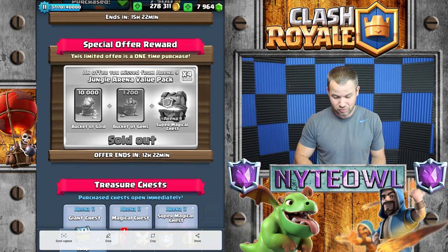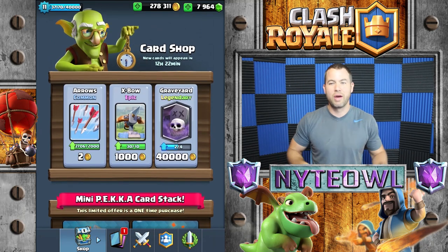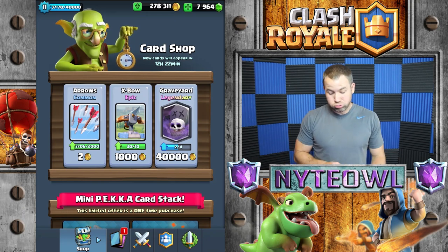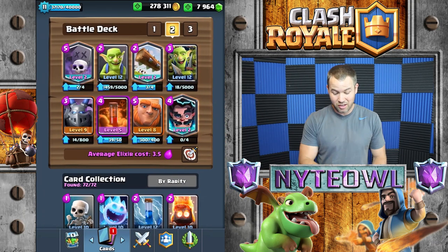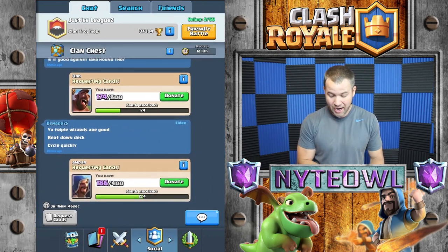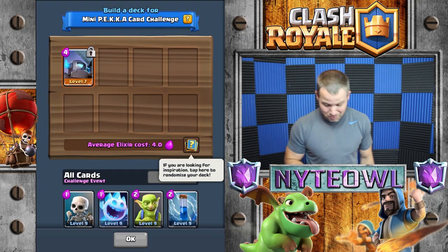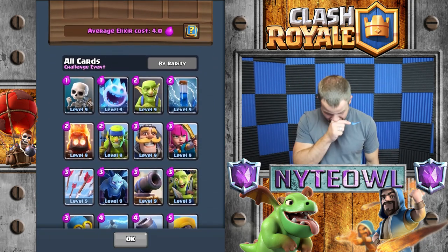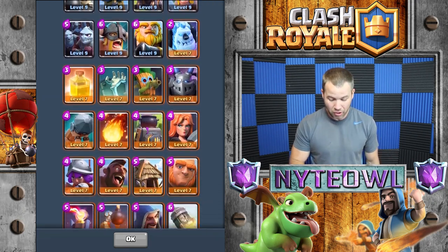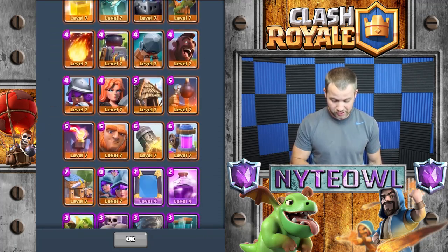Let me screenshot that just for kicks. I see all the cool kids screenshotting things so I figured I would too. I'll think about that Graveyard in a second since I've been playing with the Graveyard deck quite a bit. But right now I'm going to go into this Mini Pekka Challenge. There was a guy in my clan using a deck I want to try out — he had all three wizards in there.